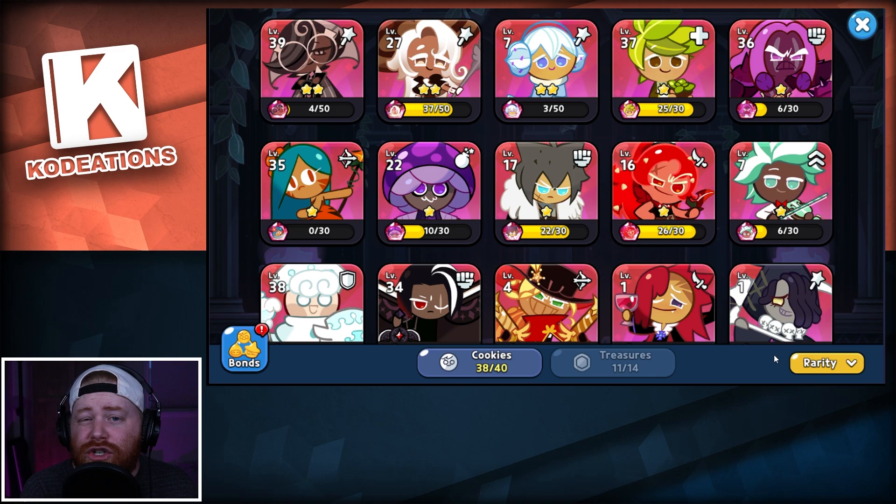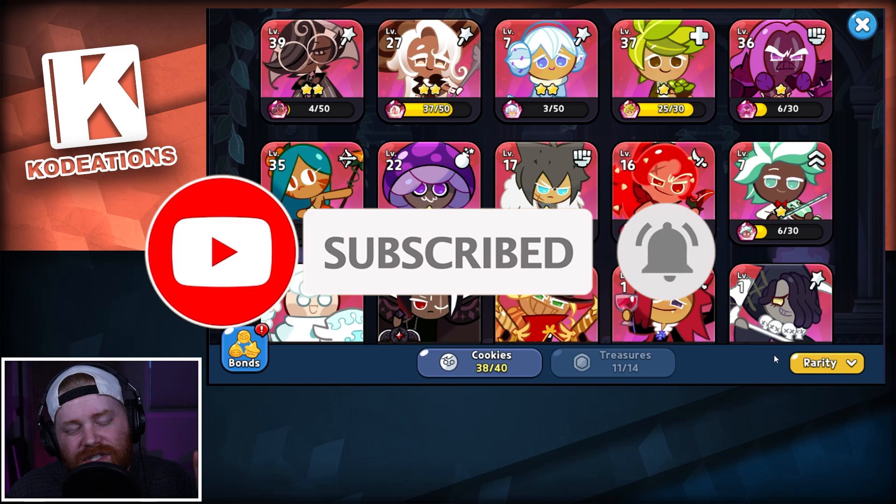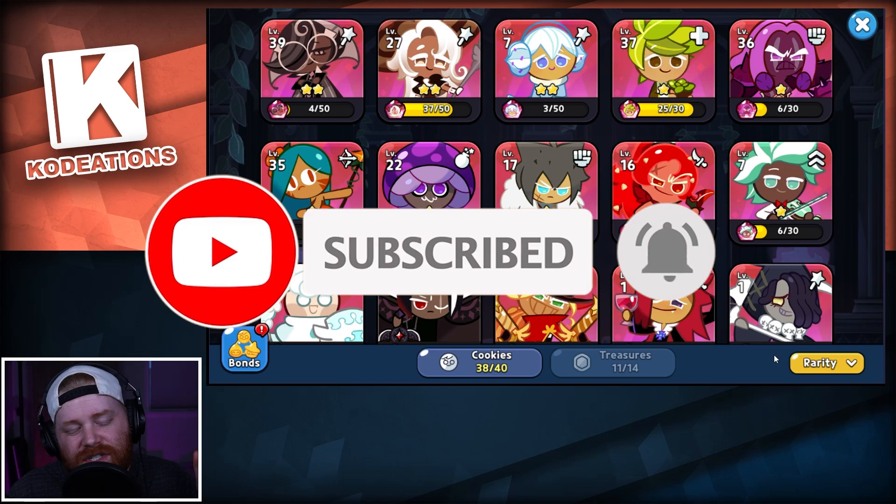We're already at level 37 with our Espresso, and I do hate that they share the same resources and there's no ability to reset individual cookies to really test and invest in them. Nevertheless, Latte will be going on my arena team as soon as I get enough resources. That's it for me — please like, comment, subscribe, and hit the notification bell so you get notified every time we drop a video. See you guys in the next one!